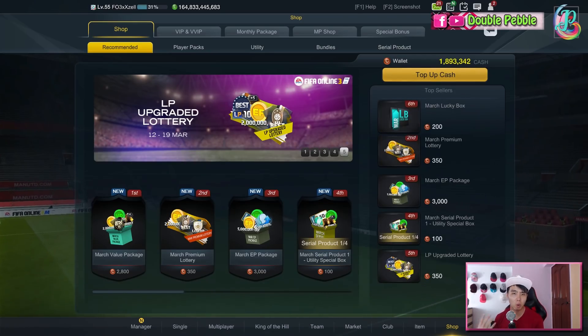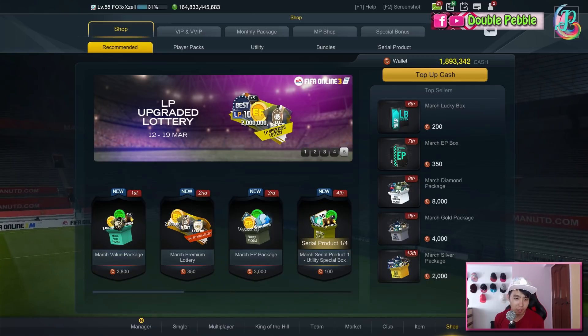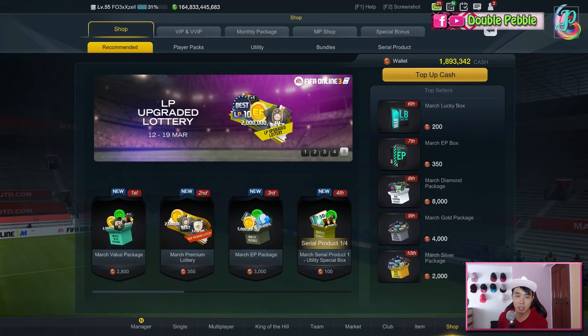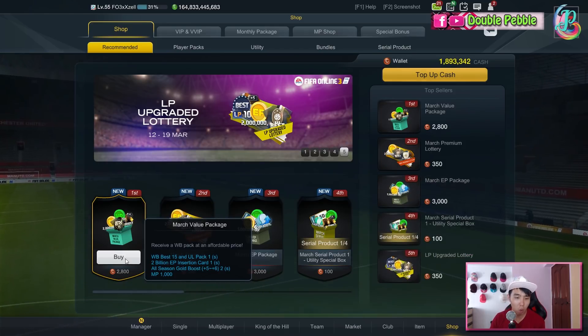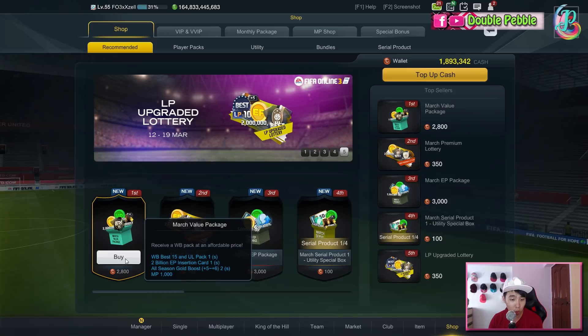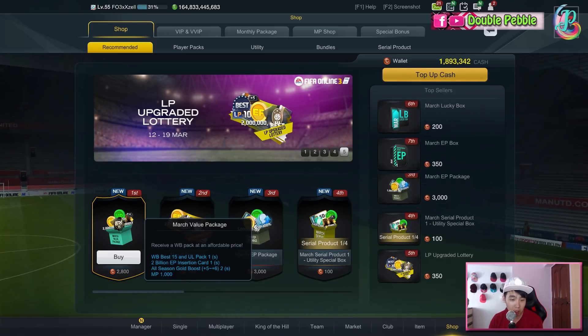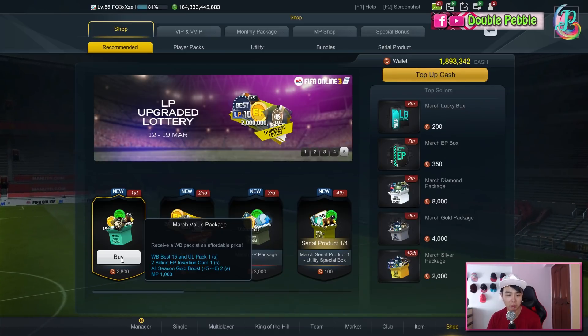How's it going everyone? Welcome to Double Parable and we are back with another pack opening. Today is the March Value Package which actually only has one pack, which is the World Best, Best 15 and Ultimate Legend Pack, but you do get 2 billion EP and the upgrade boost plus 5 to plus 6, and of course 1000 MP.